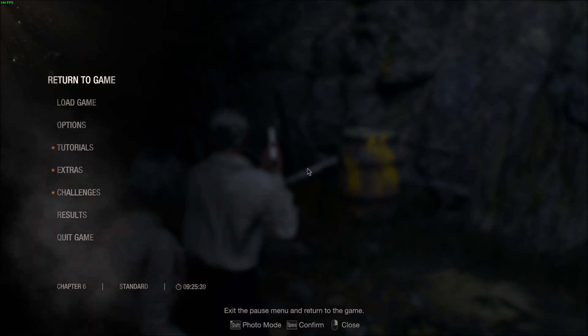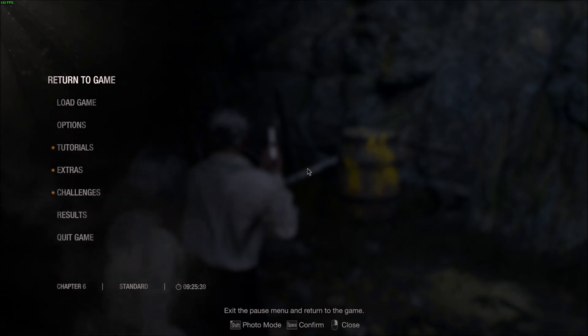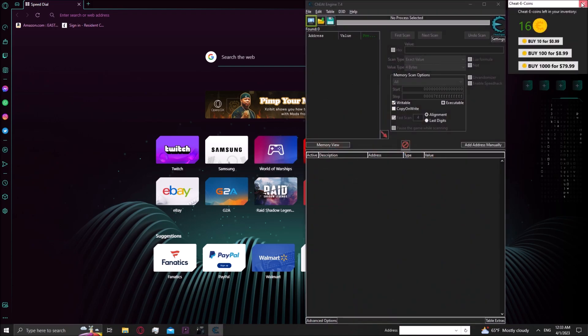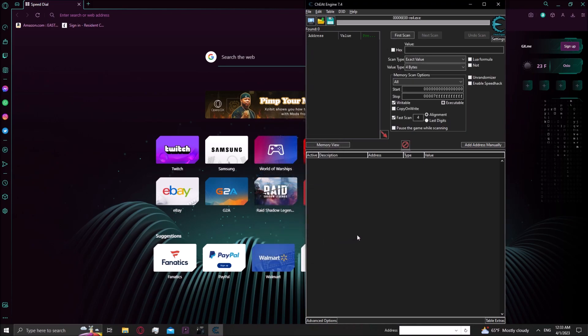Anyway, I'm going to show you how to get infinite ammo. Alright, let's get started. You're going to want to have Cheat Engine — free software, easy to use. Link it to the game, and then go back into the game.